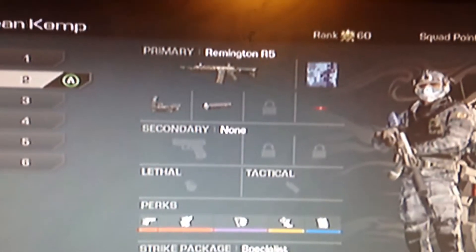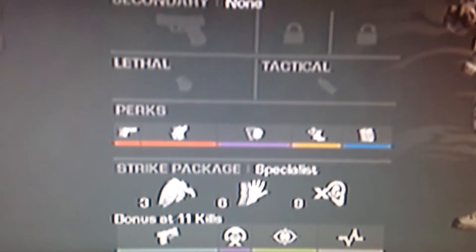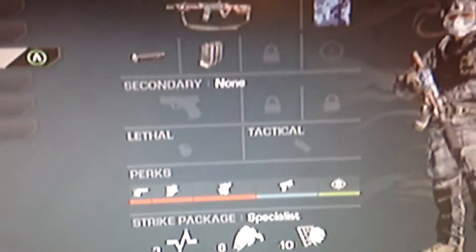This is my chem class — melting, red dot, silencer. Perks: I don't think so, to keep up, off the grid. And then scavenger, sleight of hand, dead silence, quick draw, take down, focus, hard line. I use the new DLC gun.